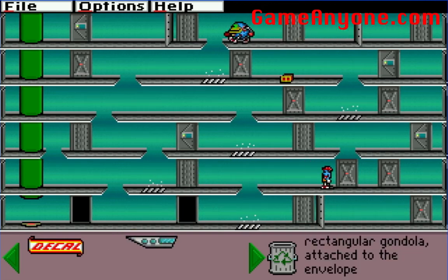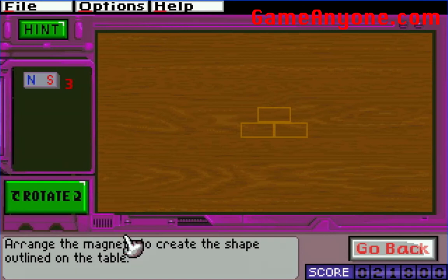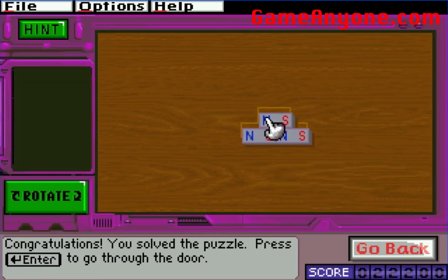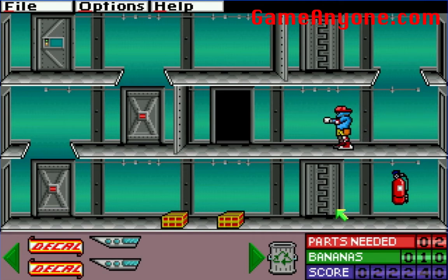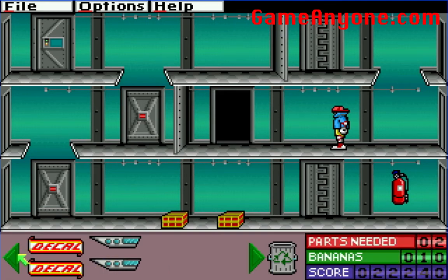What kind of gondola was that? Rectangular gondola attached to the envelope — that's not so great, not very aerodynamic. Here's the good stuff: magnets. You want to rearrange them so that they match the outline. They give you a fair amount of leeway on that. That one didn't require a lot of effort, but okay. Gondola with rounded ends attached to the envelope — that's not so bad. That actually sounds pretty good.